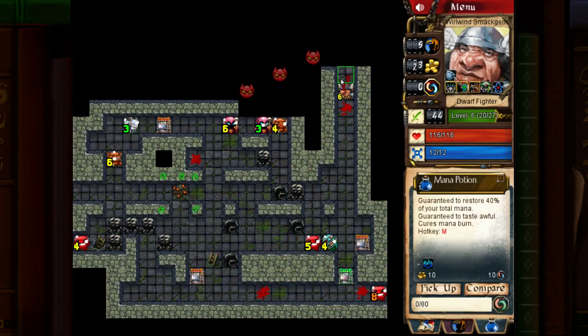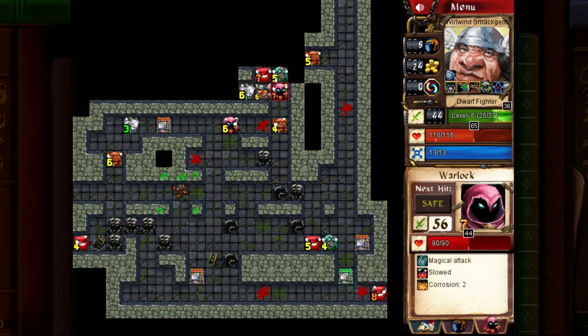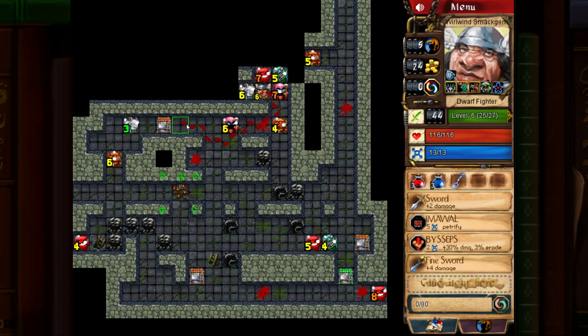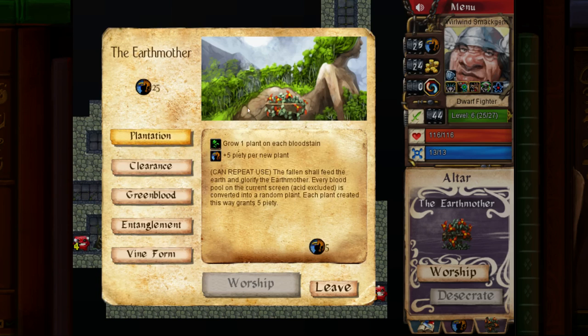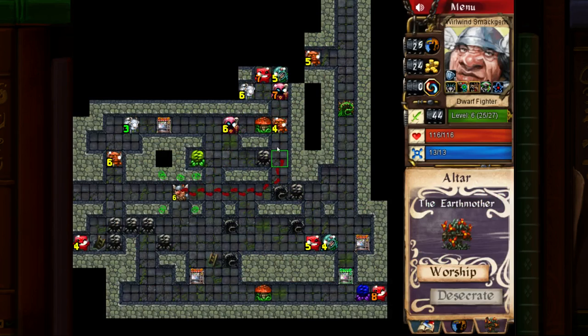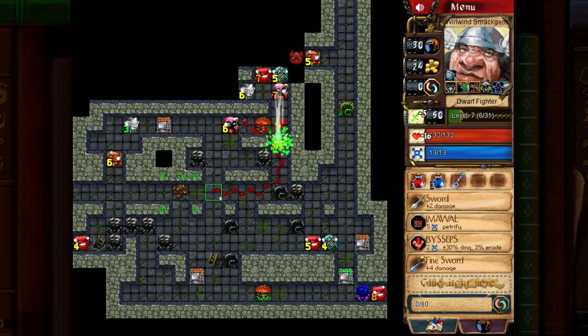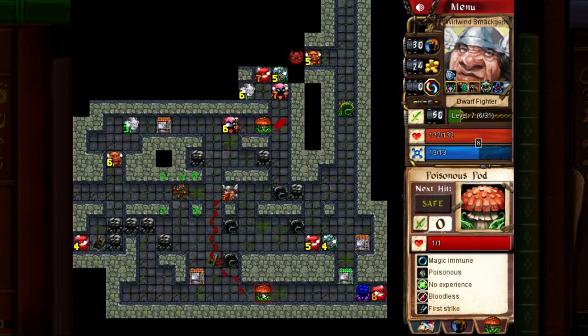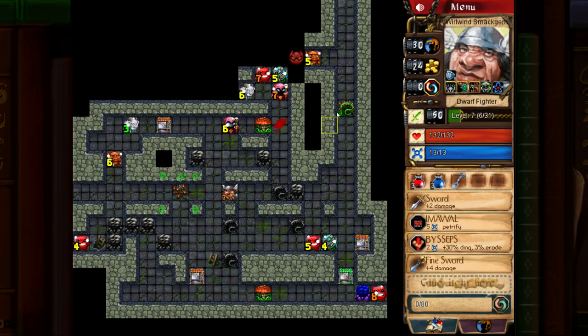We need to cast Clearance again so we can get through. These guys don't move at all — you can just do whatever you want. I'm going to cast Plantation again and hopefully the plants don't block my route. Looks like they didn't. I'm-a-walling that thing, kill him — we just leveled up again. That one's magic immune so we can't cast on it.